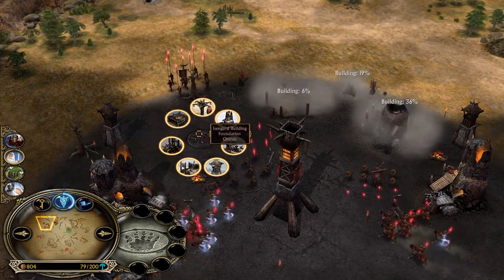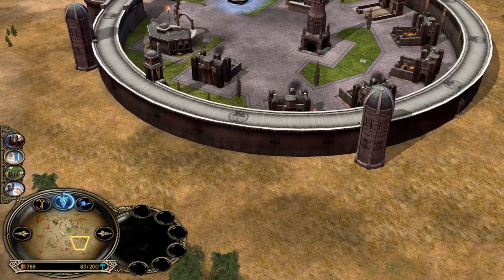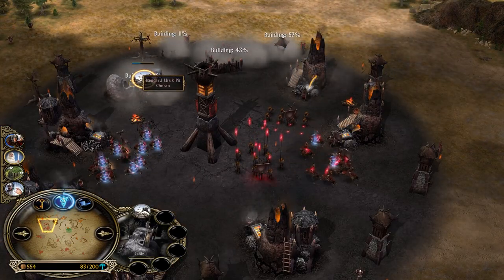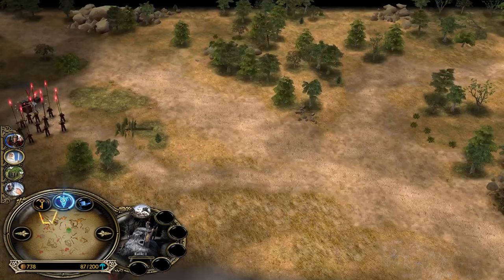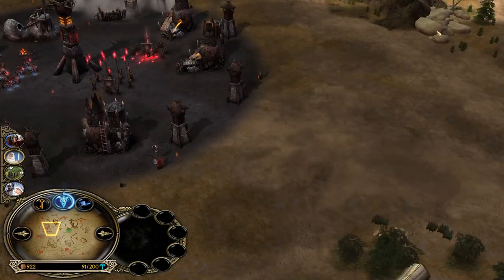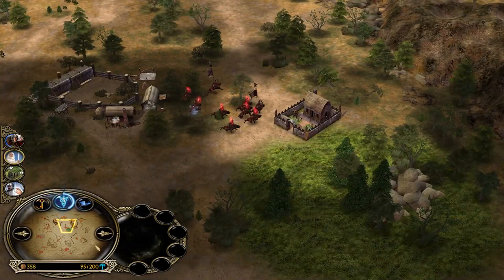Punish your opponent and play around the damage you've dealt. He knows the Uruk Pit is gone - that means Isengard won't be able to recruit any more pikemen for at least one more minute, which is a long time in RTS games, especially in Battle for Middle-earth 1. What you can do is punish him: whenever he goes out with his remaining pikemen for map control, you can go inside the base. Whenever he's in the base, use your horses to get full map control.